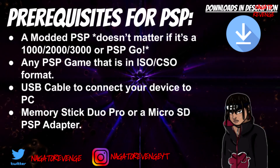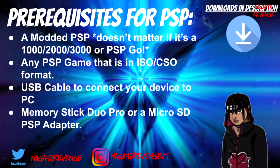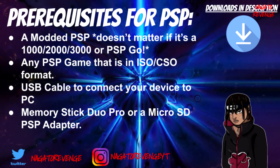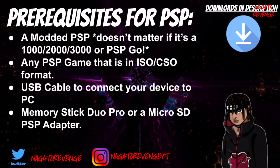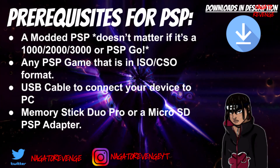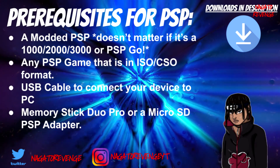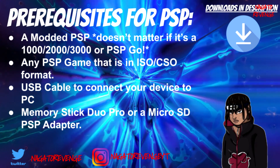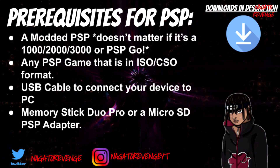With all that out of the way, let's go ahead and get started on the prerequisites for the PlayStation Portable. All links will be in the description down below. You need a modded PlayStation Portable — doesn't matter if it's a 1000, 2000, 3000, or PSP Go — as long as it's modded with CFW. Mine is on 6.61 PRO CFW and I'll be using a 1000 model. You also need a PSP game in ISO or CSO format — today I'm using Kingdom Hearts Birth by Sleep. You need a USB cable to connect your device to your PC, and a Memory Stick Duo Pro or a micro SD PSP adapter as your memory storage.